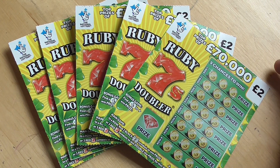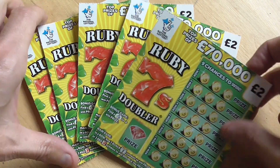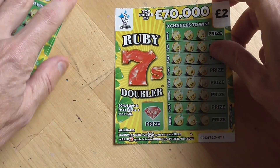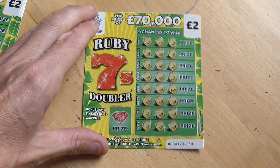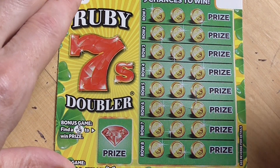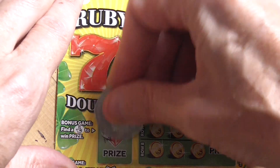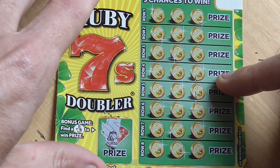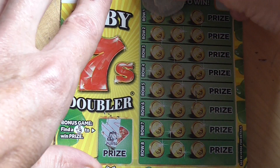Hey everyone, for this video I've got 5 of these Ruby 7s, let's see if I can find a winner. I've got a 1 save. Look for the fingers on my bonus section — on here you can get the 3 black 7s or the 3 red 7s; 3 reds get you double the prize.